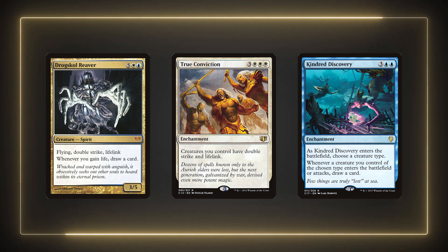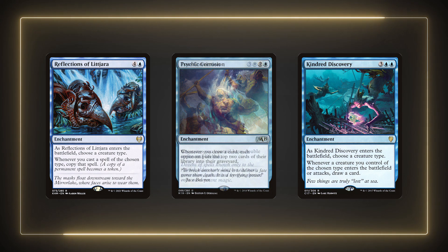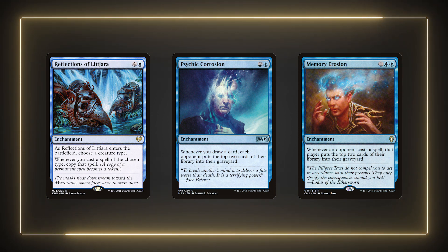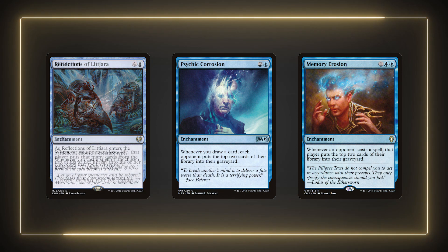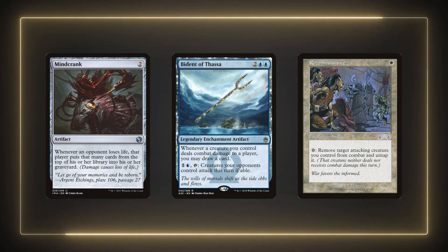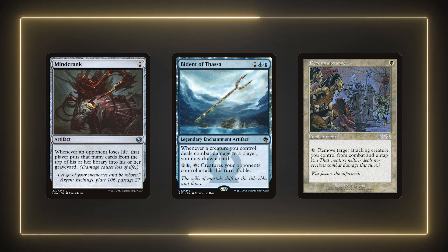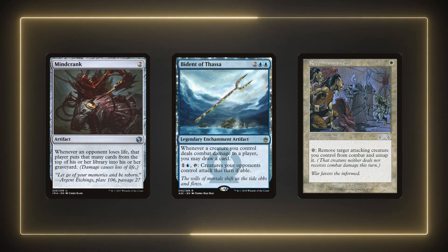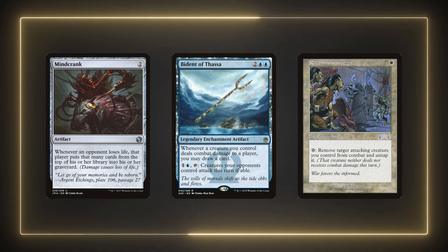We need more advisors to keep the mill going, so Reflections of Litjara is a great include, alongside some other great mill enchantments in Psychic Corrosion and Memory Erosion. The latter two enchantments are great mill staples. With all the draws we can get with our commander, Psychic Corrosion will turn that ability into a mill ability also. Mindcrank, Bident of Thassa, and Reconnaissance are some great cards to synergize with combat. The Mindcrank will mill our opponents whenever they lose life, and not just in combat. Bident will enable us to draw cards and force our opponents to attack, but there are two similar cards in Coastal Piracy and Reconnaissance Mission if you need similar abilities. Last up is Reconnaissance to protect our attacking creatures from unfavorable trades.